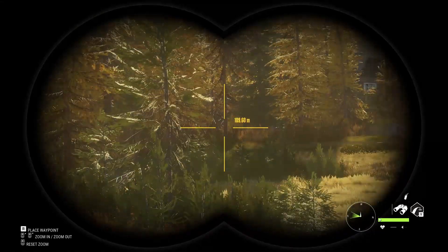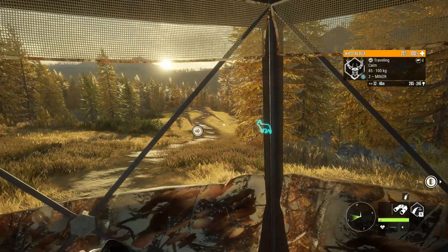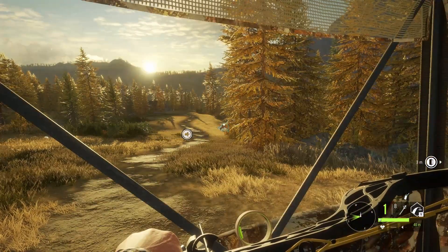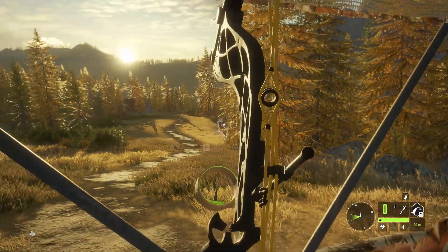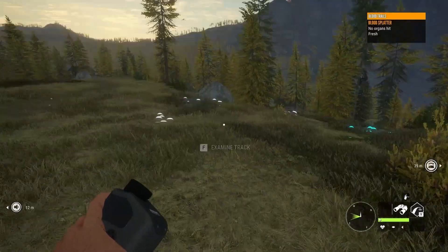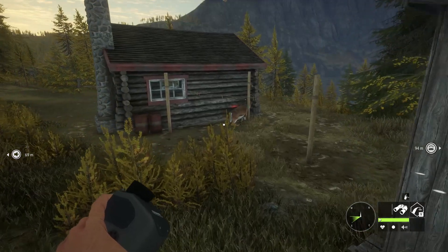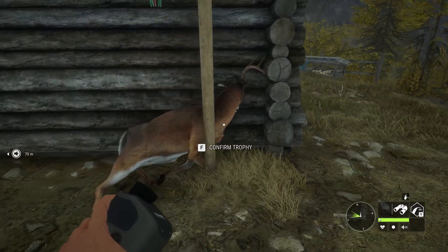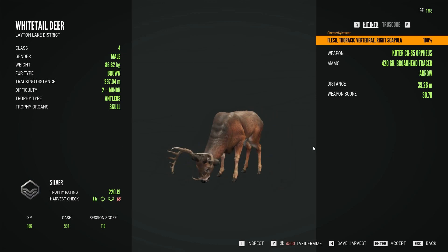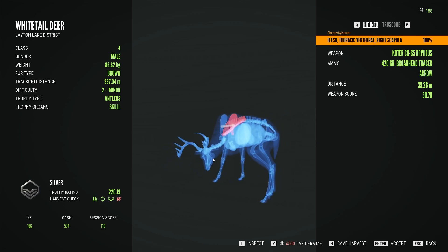At first it looked like bad luck again, as I didn't see or hear anything at the blind. But then my luck changed. I found the buck's blood trail and spotted him quickly. Looks like he got caught between the cabin and the closed pole, which makes for an easy recovery. This level 2 male scored 220 — he would have made gold, but the arrow hit too high and caught him in the spine and shoulder, missing the vitals. It's been a minute since I used the bow, so I guess I need a little practice. But I got him at 39 meters, so he qualifies for the objective.